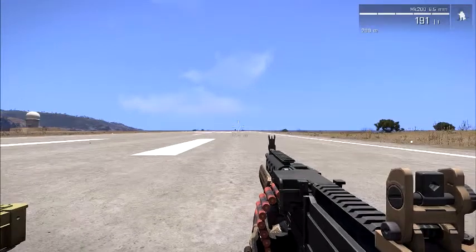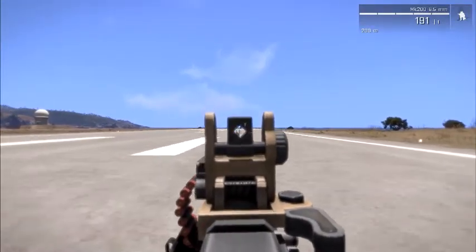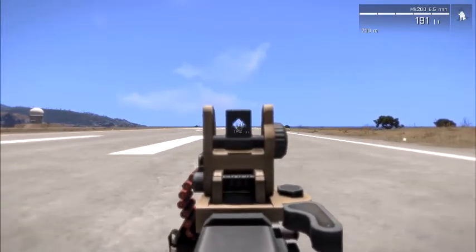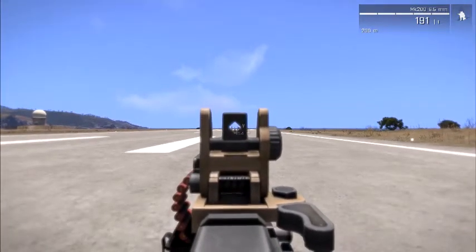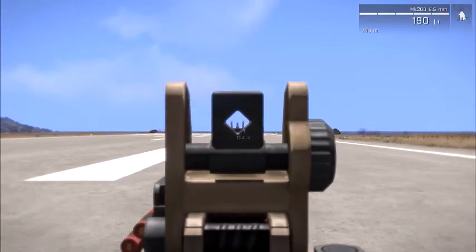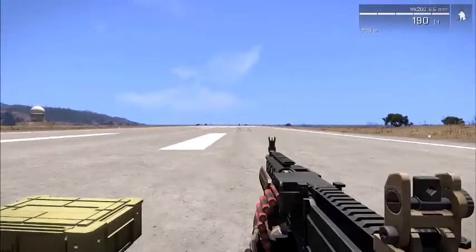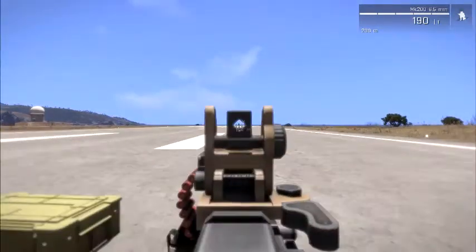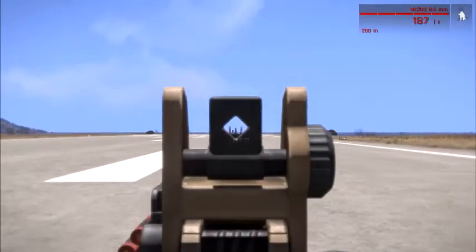Just like any LMG in this game, LMGs are meant to take down vehicles — they are high powered and meant to take down mostly any armored vehicle with treads, tracks, wheels, or rotors. If you come across a heavy armored tank, an APC, an armored vehicle, or a helicopter, shoot at the weak points — which would be the rotors, the wheels, or the treads on most of them. It will take them down in about 150 bullets, give or take a few if you miss.